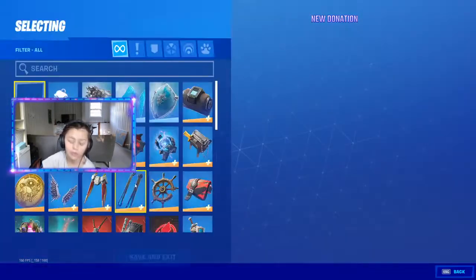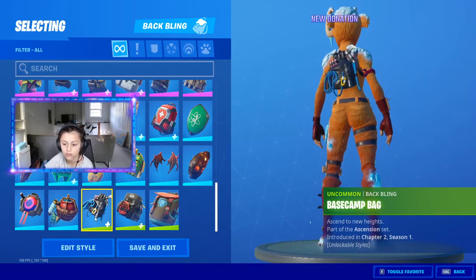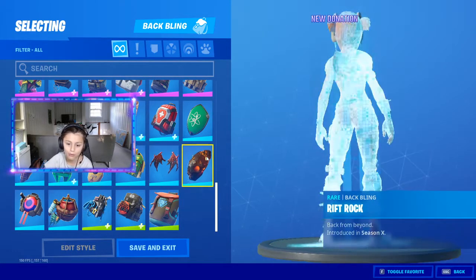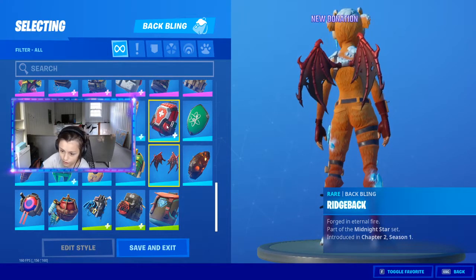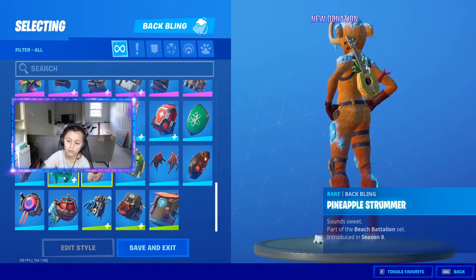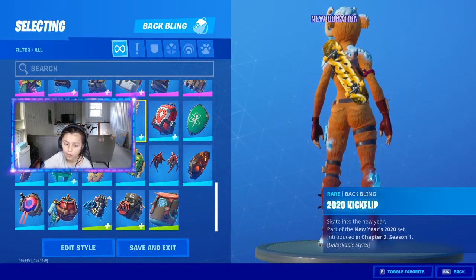Now back bling. The Trail Tote, the Tackle Box, the Base Camp Bag, the Salt Water Satchel, Round About, Rift Rock, Ridge Back, Re-Gifter, Pineapple Strummer, Crystal Llama, Cobra, Banner Shield, Antidote, 2020 Kickfoot, Ninja's Edge.